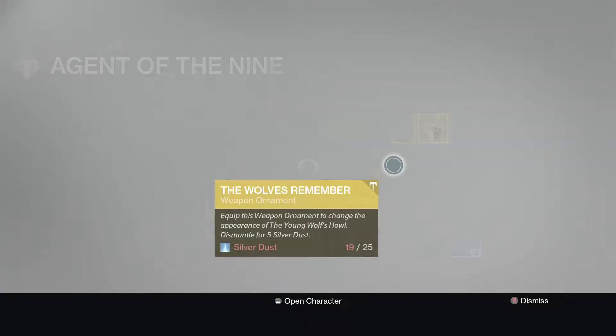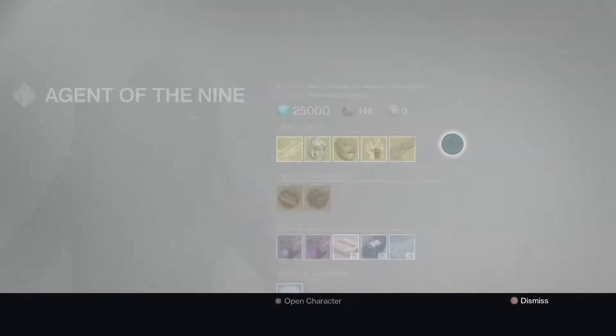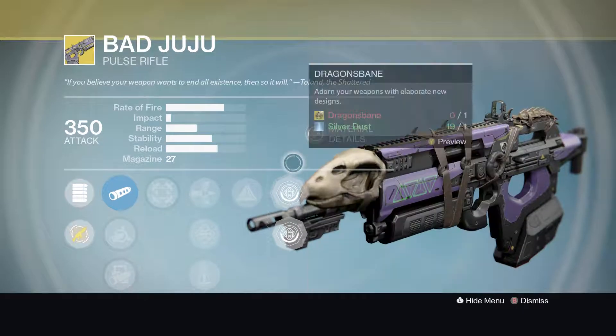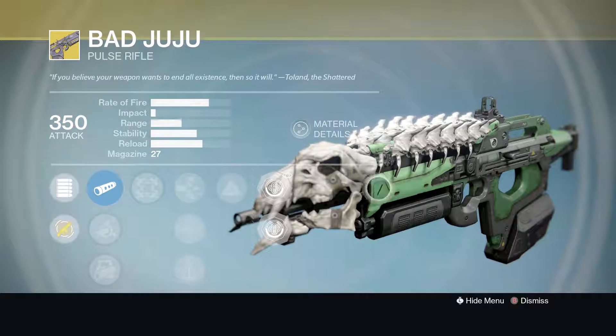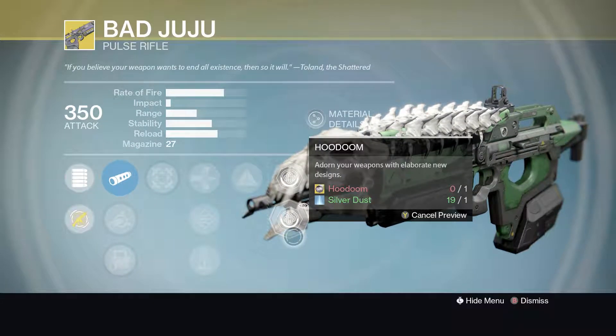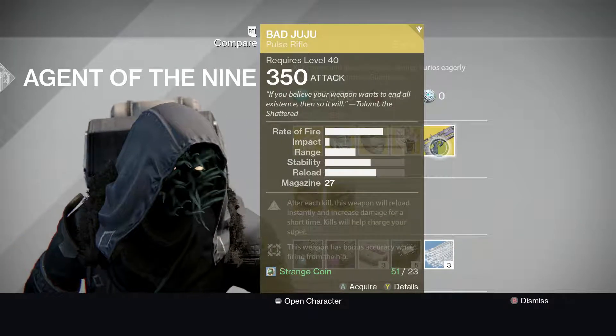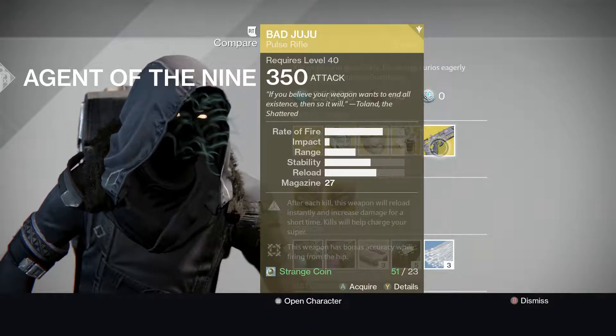That's for the Warlock. Now for the gun, he is selling Bad Juju, which is really good. It's because they just added these new ornaments for the Bad Juju, and if you didn't have it — yeah. He's selling it for 23 Strange Coins.